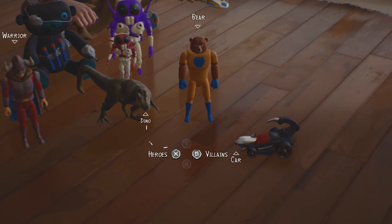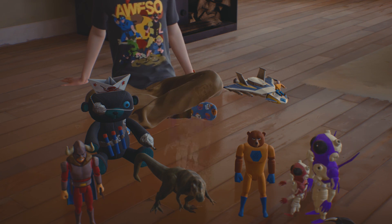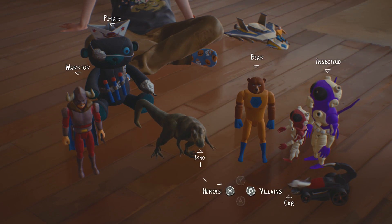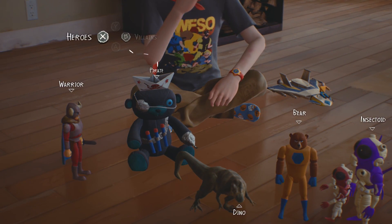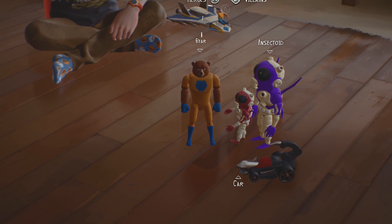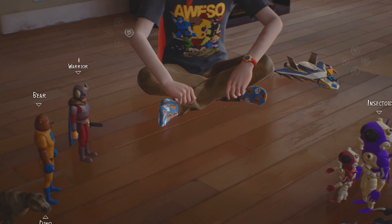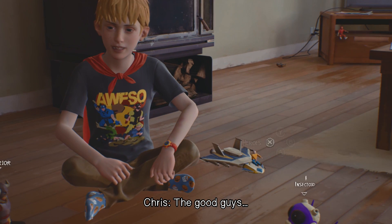He is going to give you a total of 6 toys, and you are supposed to determine which ones are villains and which ones are heroes. The solution is to pick the insectoid and the car as your villains, and the rest of the toys as heroes — so the warrior, the pirate, the bear, and the dinosaur are all heroes, and the car and the insectoid are the villains.